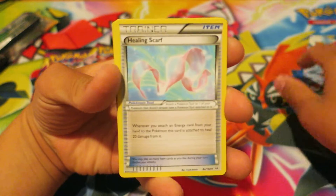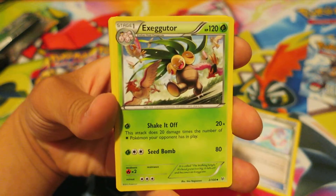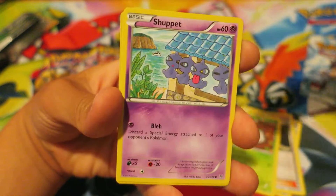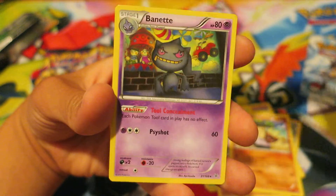We kick things off with a Healing Scarf. We have an Exeggutor, a Steven — this is actually a pretty good card — an Ankara, a Togepi, a Shuppet, a Gligar, a Binacle, a Manectric, and a Beautifly. Pretty cool.